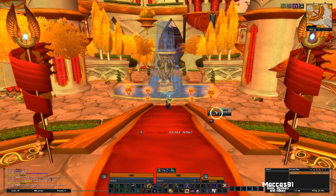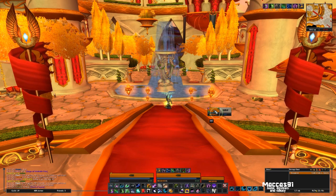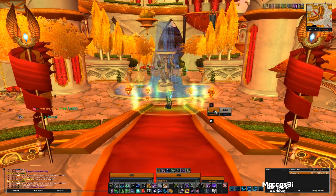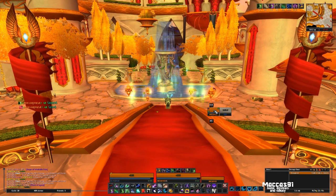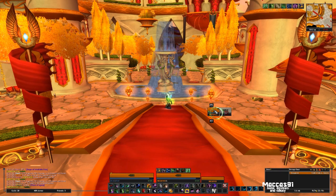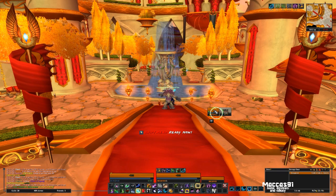It also tells you what's on cooldown. If I cast Swift Mend on myself, that comes up there. As you can see on the bottom left-hand side, it's got Nature's Swiftness, which is a cooldown. Tree Form — when you get into the situation where your whole group's taking a lot of damage, you want to pop Tree Form and cast Lifebloom on as many people as possible.